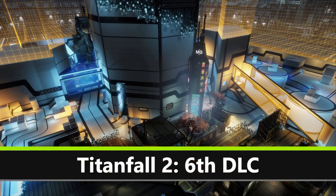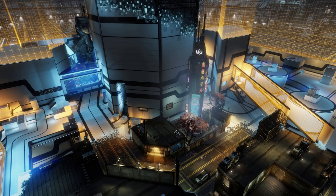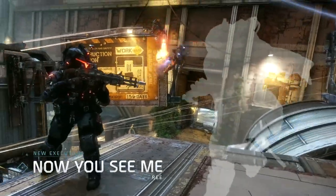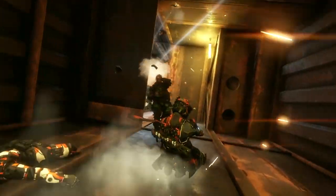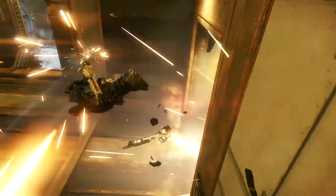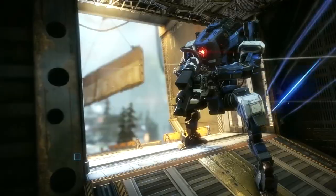Titanfall 2 fans, you must be sitting pretty with all your free content so far. Well, there's more coming next week. On Tuesday the 27th, you're getting a new map called WarGames, which is actually from the original Titanfall — it came out as a DLC map. It's very visually striking, and you're getting it for free, like pretty much the rest of the DLC content. They also announced that Titanfall 2 will support 4K on the Xbox One X. There's another DLC coming in July — that'll be the seventh DLC since launch. The devs have also stated that the player base is pretty healthy right now, with currently over a million active players per month.